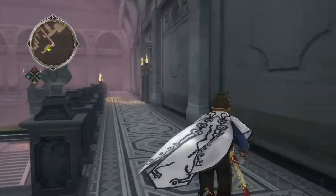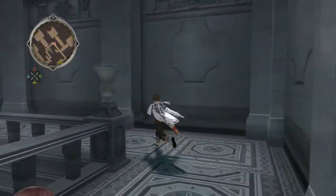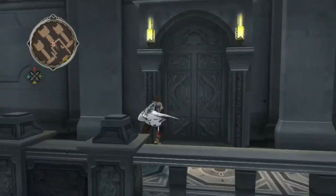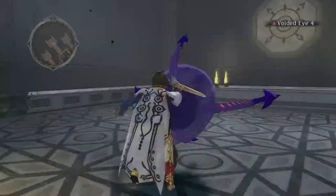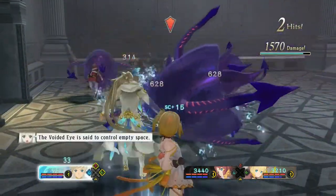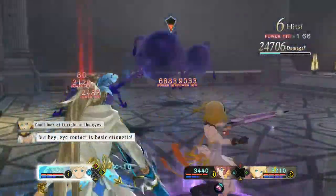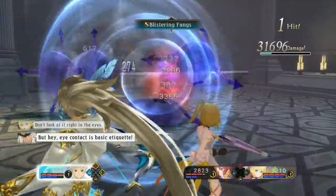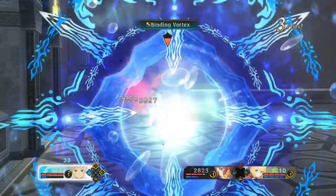Okay, this is the way I'm supposed to go, but I'm going to go to the back room first. We have a new hellion — it's a Voided Eye. I wish I had avoided it. You know about egg, Zavid? Oh, that's funny.